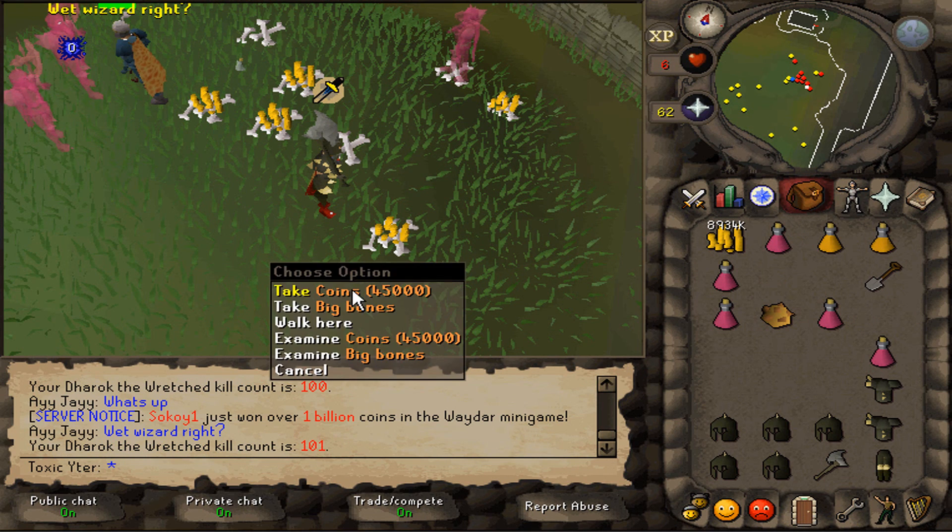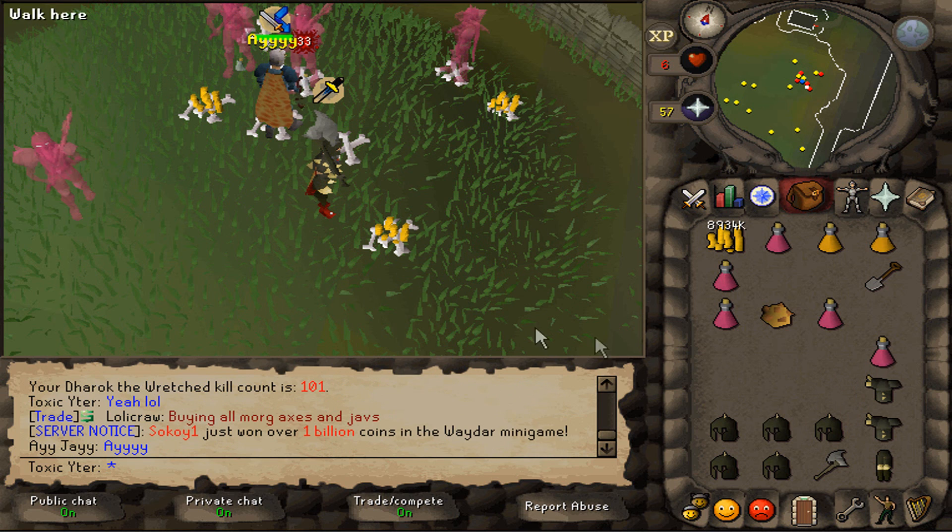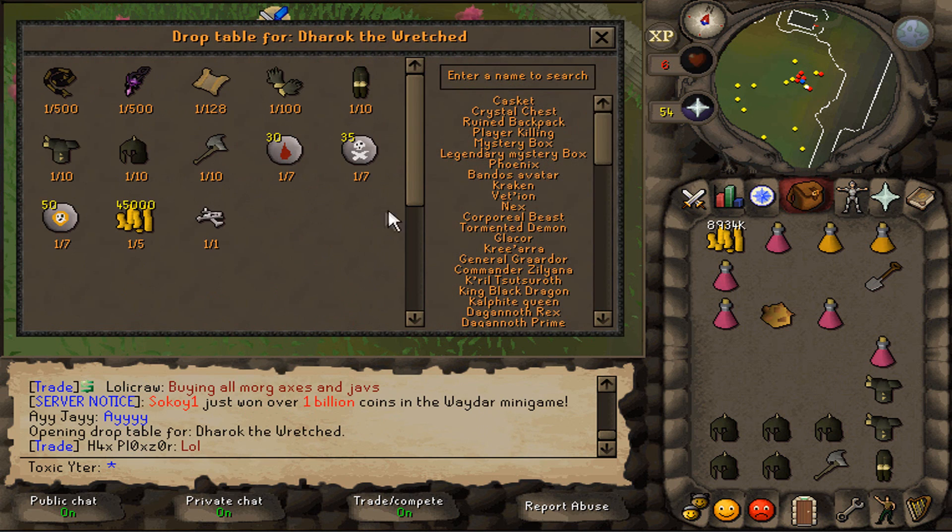Alright, that is the last kill. We have reached 101 DH kills and we actually got nine pieces - we almost hit the drop rate which is 1 in 10, so that's pretty cool. We got like five clues and it's 1 in 28, so that's pretty good.